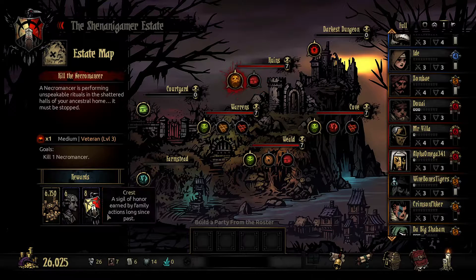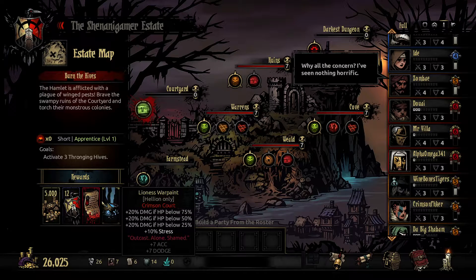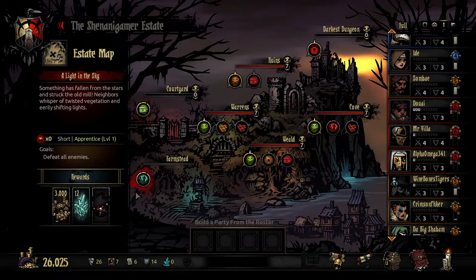Demon's Cauldron, Restraining Padlock, Lioness Warpaint for the Hellion. There's also a Crimson Court Trinket: plus 20% damage if hit points are below 75%, 50%, and 25%, plus 10% stress — Outcast, Alone, Shamed — plus 7 accuracy and dodge. Interesting. So the lower the Hellion's health is, the more damage they deal, stacking up to a maximum of 60%. That's very interesting.